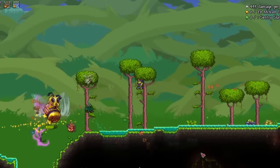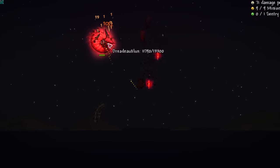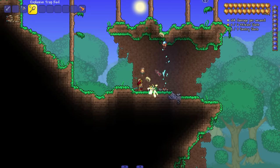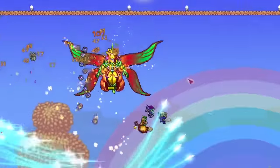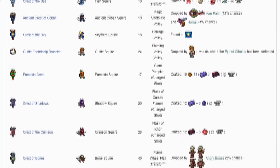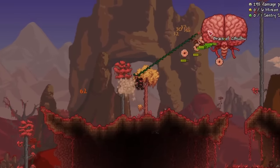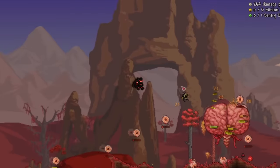United Mods adds a lot of general content, but mainly it adds more whips to choose from, plus accessories specifically made for whips. That wraps up our first category. The next category focuses on adding more subclasses to summoner. Compared to other classes, summoner only realistically has three subclasses — whips, sentries, and regular summon staffs — which isn't bad, but sentries in vanilla aren't the greatest and there isn't much variety.